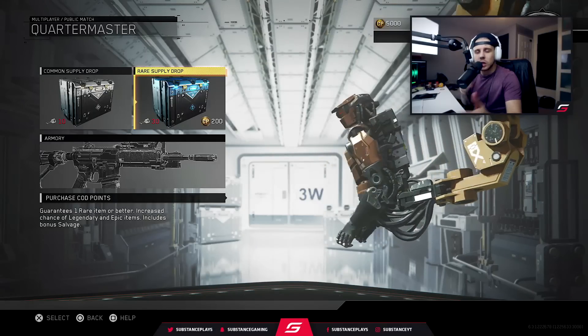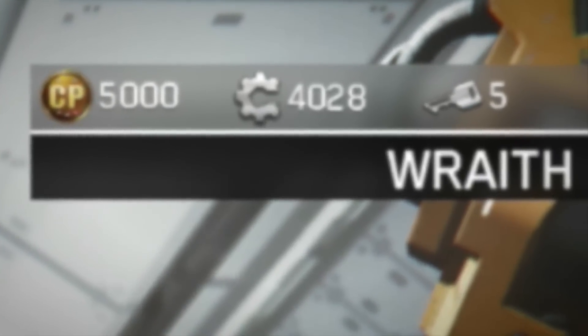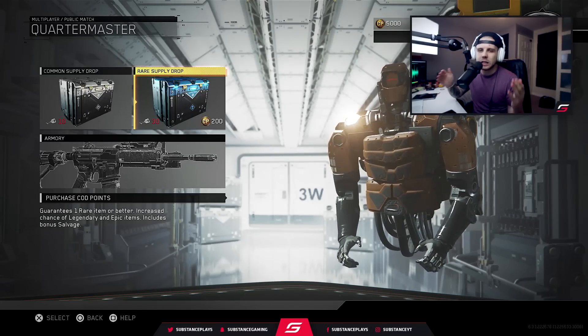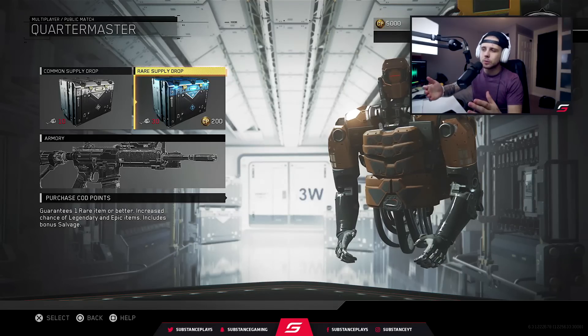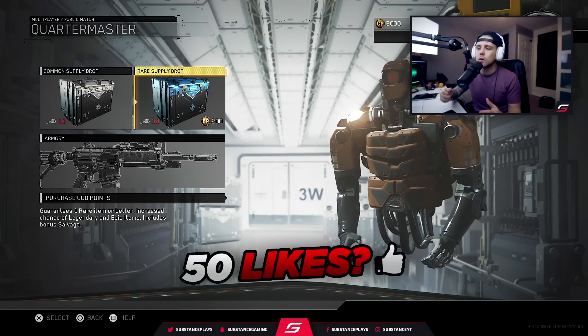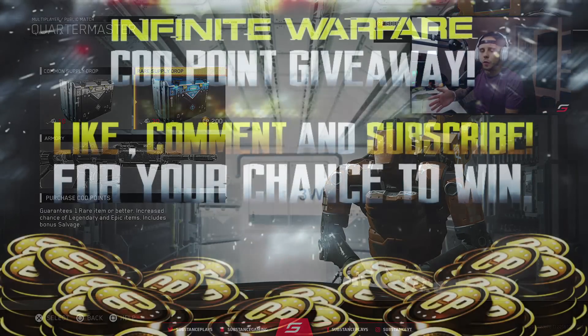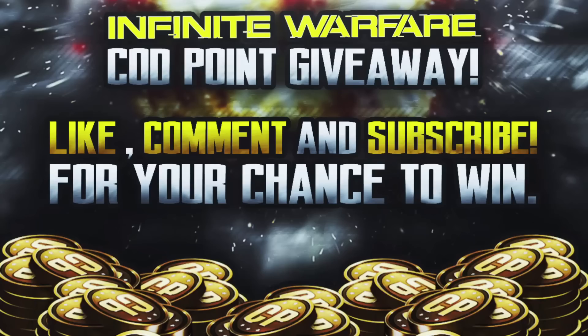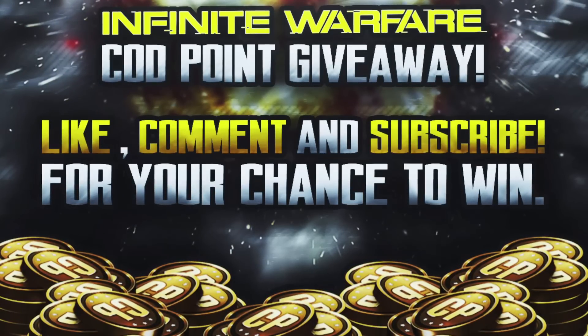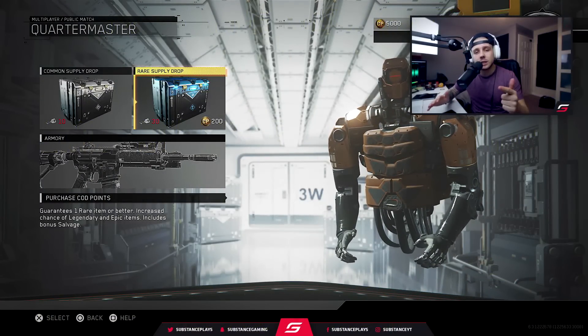Hey YouTube, what is good, what is going on? Welcome back to a brand new video — I hope you're all having yourselves an awesome day as always. In today's video guys, we're going to be opening some supply drops. Call of Duty points have been added into Call of Duty Infinite Warfare. Right now I have 5,000 Call of Duty points stacked up in my quartermaster ready to spend, so we're going to be opening some rare supply drops today because that is all you can buy for 200 COD points. If you guys enjoyed this video and want the chance to get some Call of Duty points of your own, all you've got to do is drop a like on this video and let me know in the comment section below that you have liked the video and entered into this giveaway. Also hit that subscribe button if you're new because we're on the road to 10,000 subscribers. But without further ado guys, let's get into the supply drop opening.